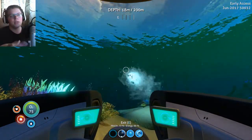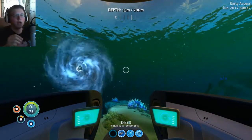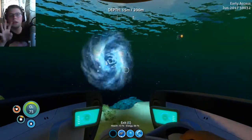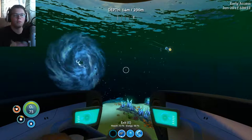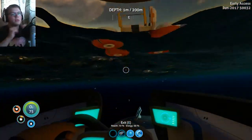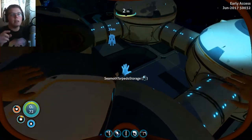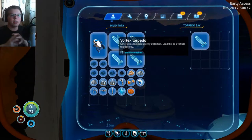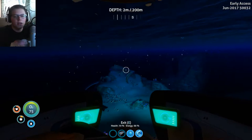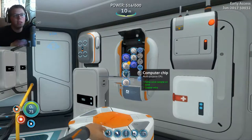Right here you can see me putting in the torpedo system. You just go down and shoot them — each Seamoth can hold four at a time, and you can re-equip them at the front. What these vortex torpedoes do: when you shoot them, they kind of go out and when they pop, they make like a little black hole and any small creatures near it get sucked in and just disappear. They do affect the Stalkers, which is kind of cool — especially they'll be useful in the kelp biomes. And you can see at the front, that's how you reload them.